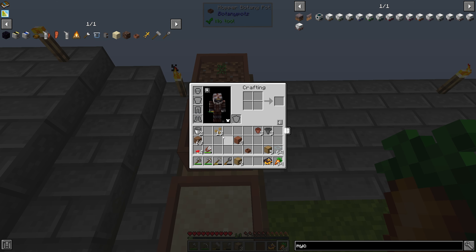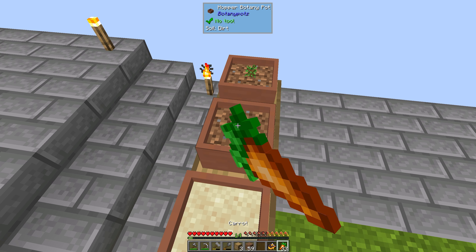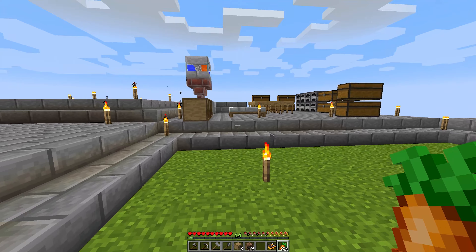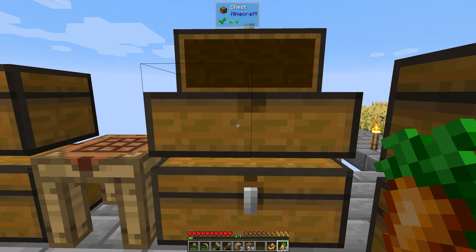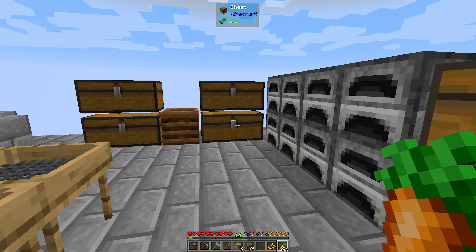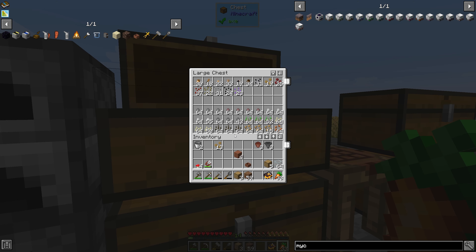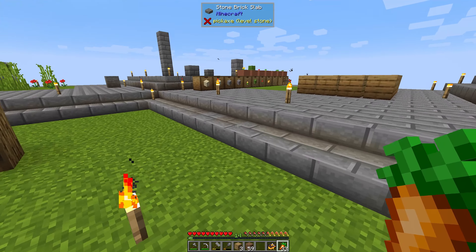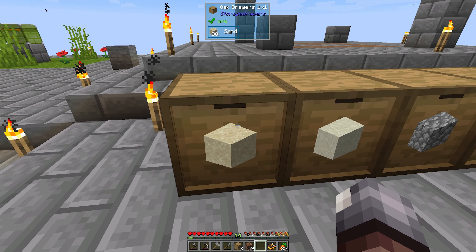I was going to do sugar cane right there but I don't have it, so let's do a carrot right here — I can just eat carrots raw, which is nice. Do we have more sand? I had a whole chest with some gravel stuff in it — I put them in the drawer. We got 80 sand, that should be fine.